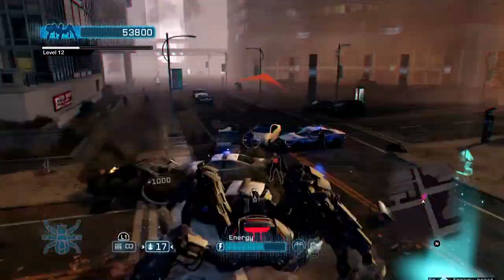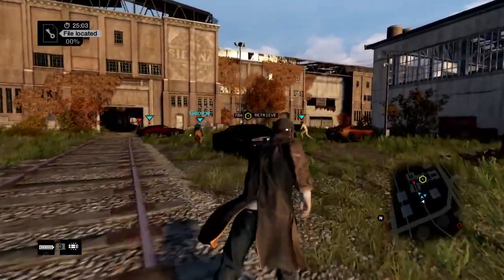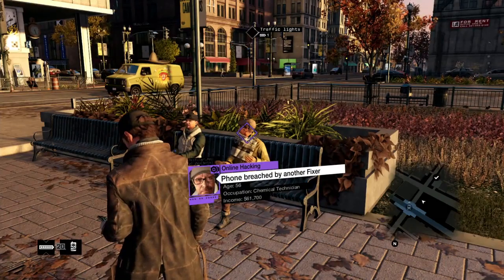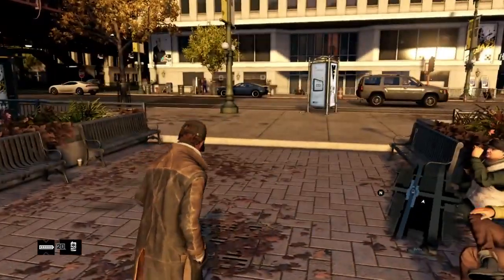Next up we have the D-12, which we got to see when Aiden was in the gunsmith. It costs $12,000 and says 'classic pump-action shotgun that destroys anything at close range.' I would imagine it could probably blow off anyone's head, and it's actually quite a common shotgun.